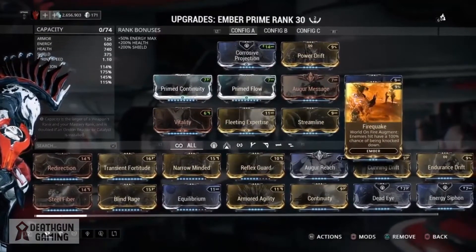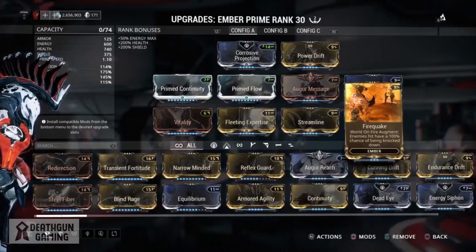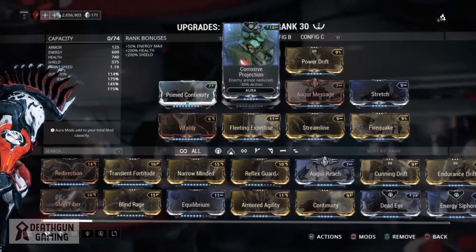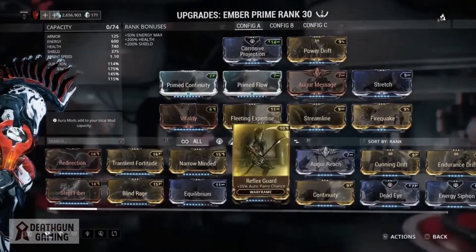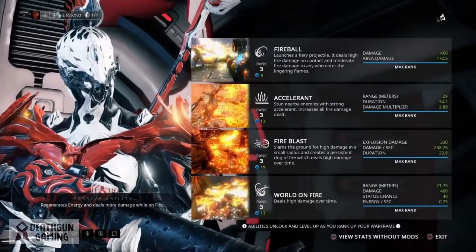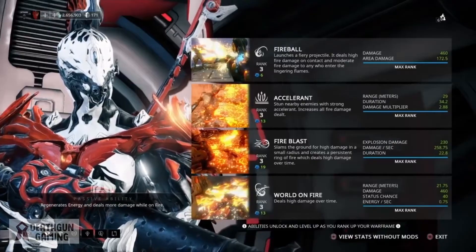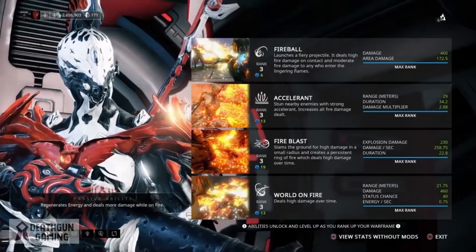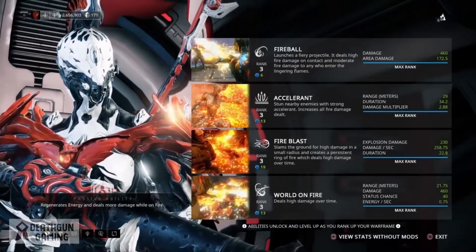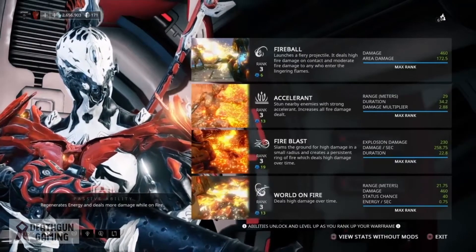We're also going to keep range at 145 for a good even amount. This is right outside of the enemies' hitscan so they won't be able to target us before they get hit by our World on Fire. The stats clearly show we're focusing on two things: efficiency, keeping our ability costs really low, and range — our World on Fire has 21 meters of range.